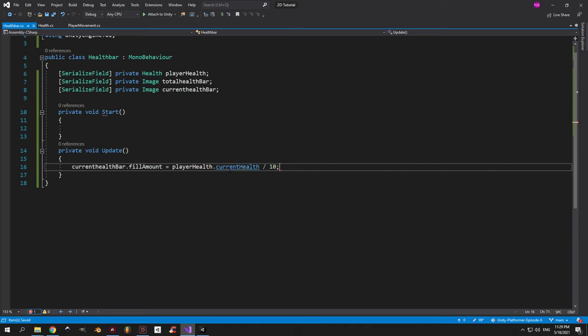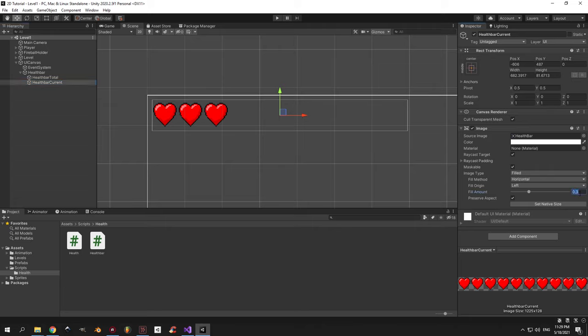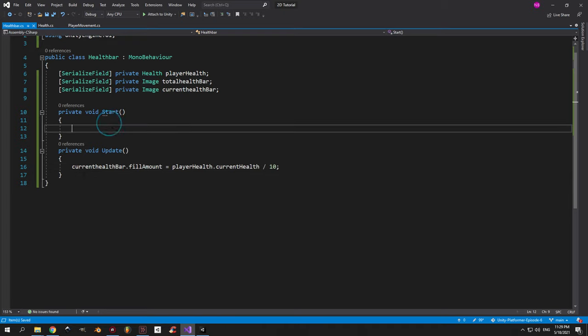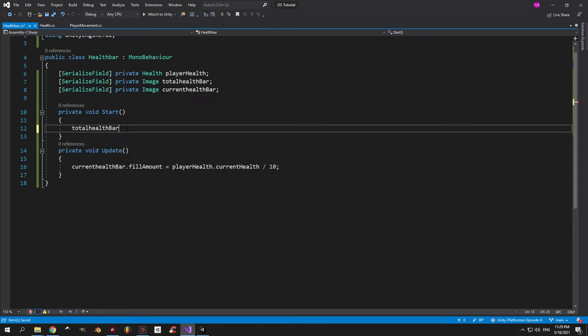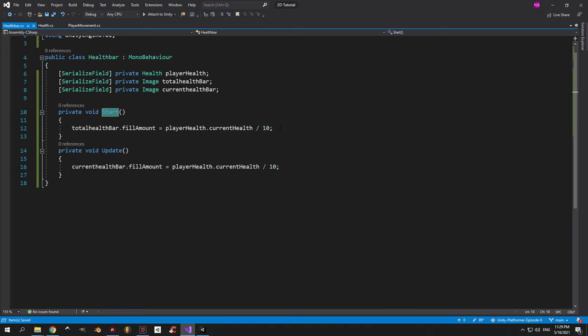We need to divide current health by 10 — here's why. If you go back into Unity and select the current health bar object, we want to start with a health value of 3. If you type 3 divided by 10 in the fill amount field you'll see 3 hearts. If you want health 4, type 4 divided by 10 and you get 0.4, showing 4 hearts. For the total health bar, unlike the current bar it only updates once when the game starts, so we calculate the fill amount inside the start method using the same formula, since it needs to hold the maximum hearts.